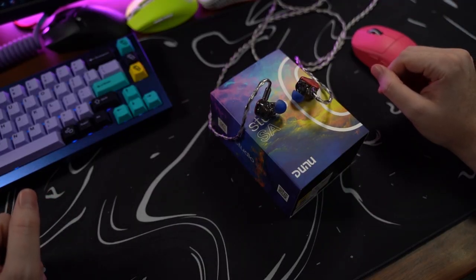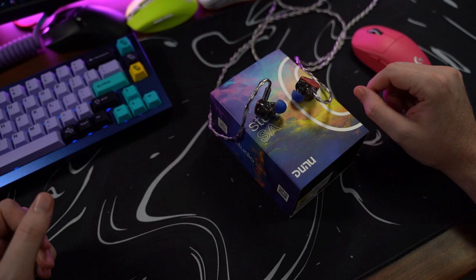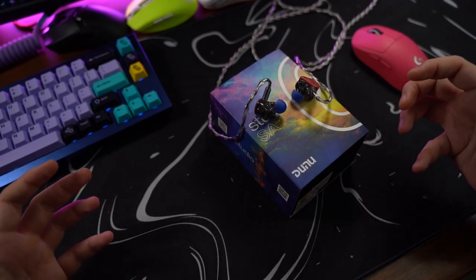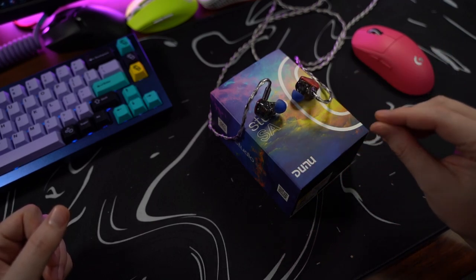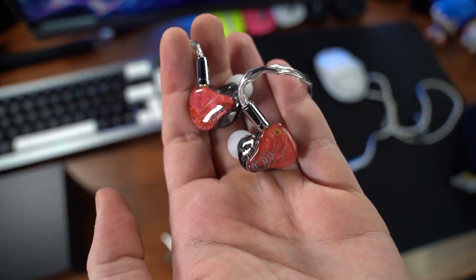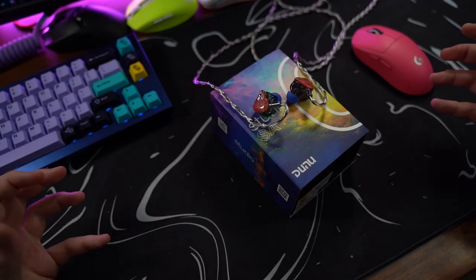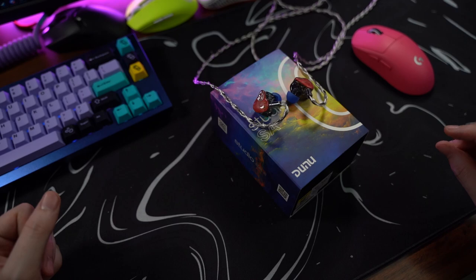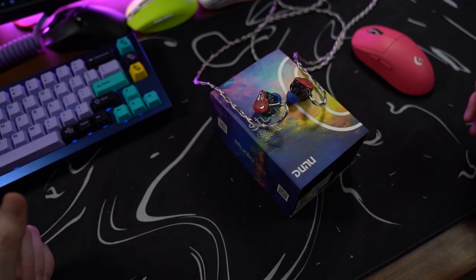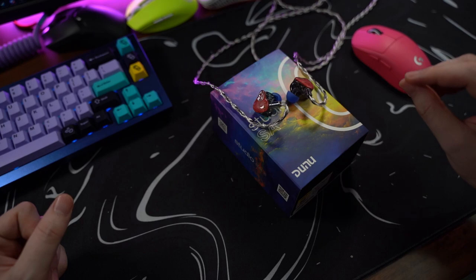The next IEM I will be adding to the Walhek IEM tier list is the Dunu Studio SA6. I think the build quality of these is absolutely beautiful, with that UV acrylic resin shell that is see-through. I love being able to see the drivers, the wiring, the configuration — kind of like the Blessing 2s, but definitely a little bit more intriguing. The faceplate is a high-grade stabilized wood, and my understanding is each Dunu Studio SA6 is handmade, with each faceplate unique. You don't know what faceplate you're going to get when ordering, making you the only person with that specific configuration.